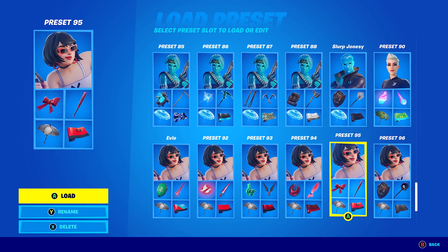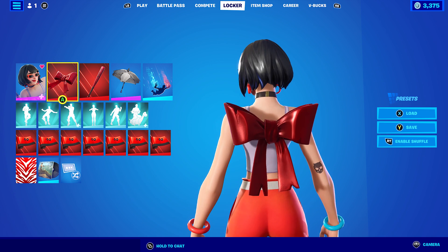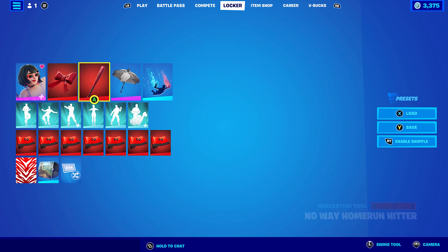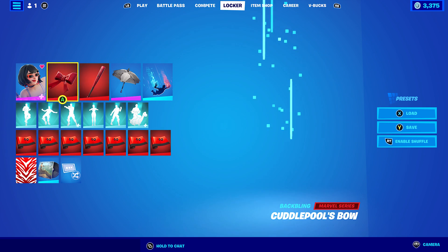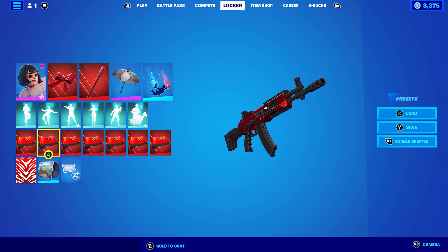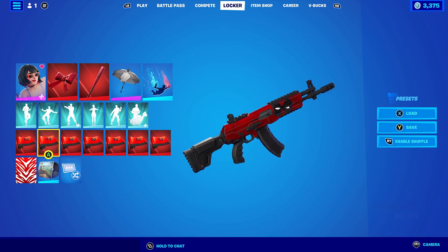Let's move on to the last style for the Eevee style. I'm using Cutterpool's Bow, which works absolutely nicely with this style. The pickaxe is No Way Home — the No Way Home Run Hitter. The wrap I'm using is Murak, which is from Chapter 2 Season 2, basically the season that had Deadpool in it. It's just his wrap — I went with it.